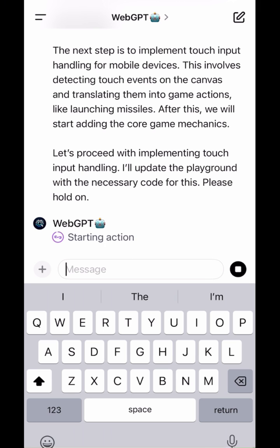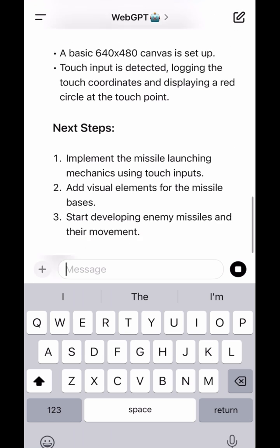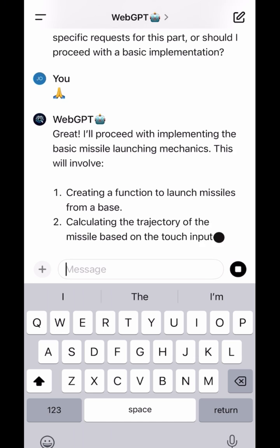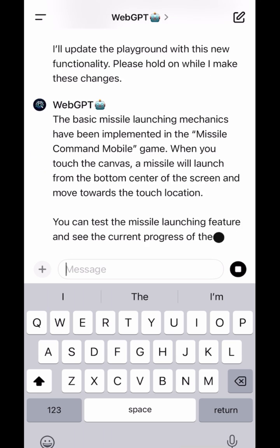The tool you're looking at right here is a custom GPT for ChatGPT Plus. The great thing about this is you're not going to have to download any additional software, configure, install Python, or clone any GitHub repos — none of that. Everything you need is handled right here within your chat, and it's going to provide you links to play-test every build of your game right inside your web browser.